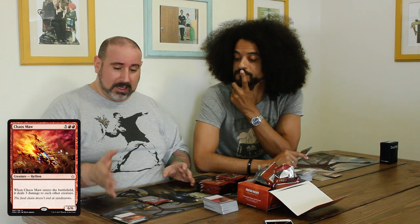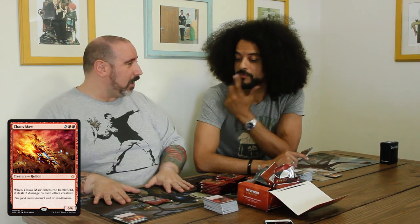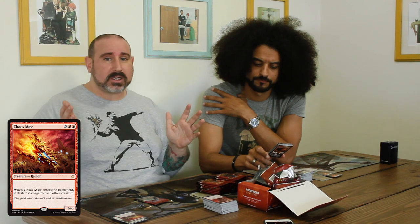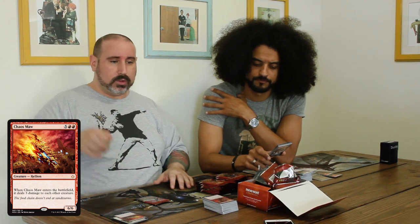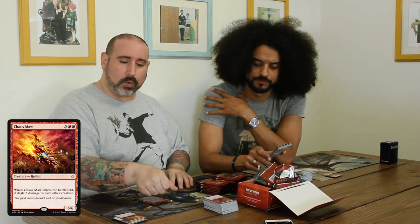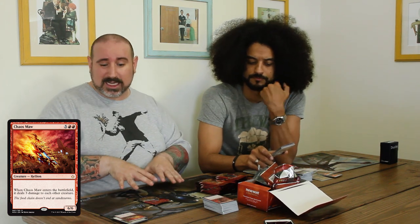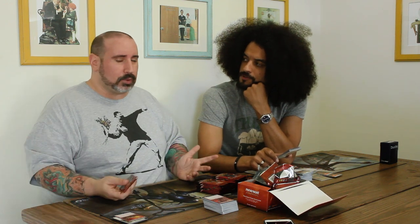In that deck with Glorybringer and Chaos Maw, it was just — once I get to seven mana, sometimes my opponent has a 7/7, so I use a burn spell to deal four damage, then cast Chaos Maw to deal three more. The idea is Chaos Maw is going to be just about the only creature left in play, which will normally win.